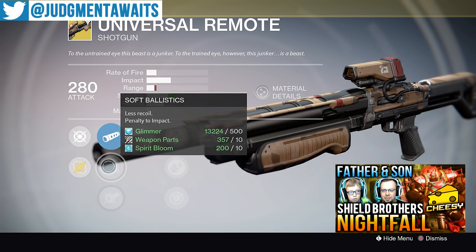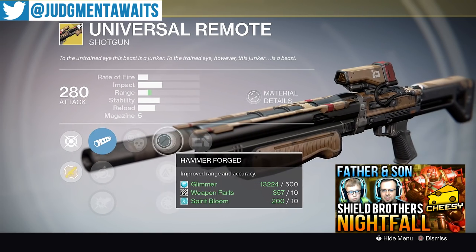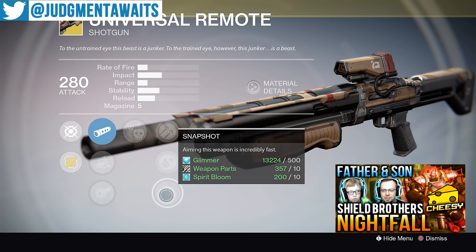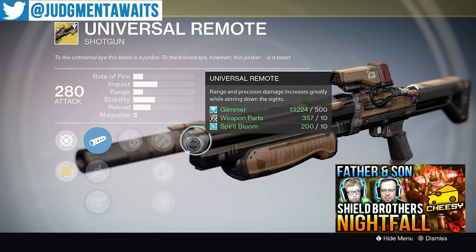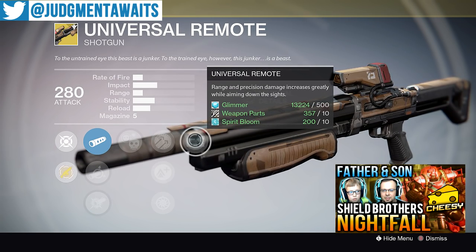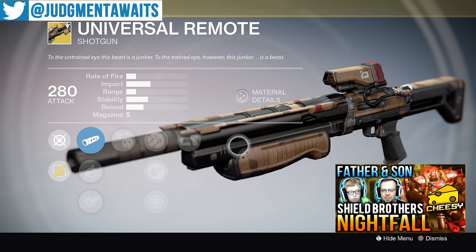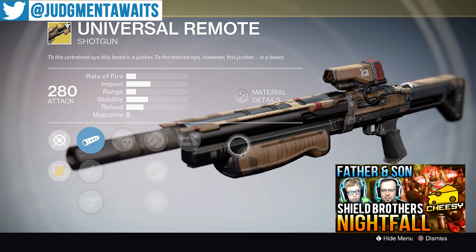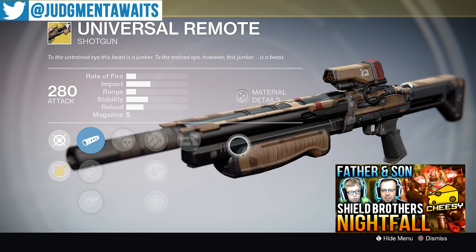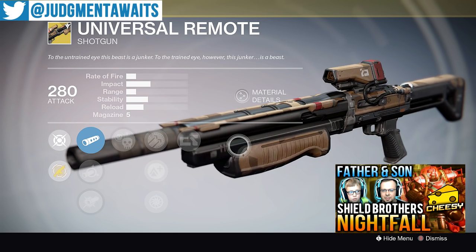Here is the Universal Remote — kinetic damage. We've got smooth ballistics, soft ballistics, CQB ballistics, crowd control, hammer force, improved range and accuracy, lightweight (+2 character agility), and snapshot aiming. This is incredibly fast. Universal Remote: range and precision damage increases greatly while aiming down the sights. A tip for PvP — if you aim down sights and the person actually fills your sights, that's pretty much going to be a one-shot kill. At least it used to be. I haven't used this in Year Two — I just got this during a big engram opening video.